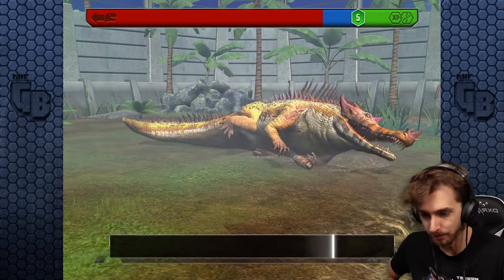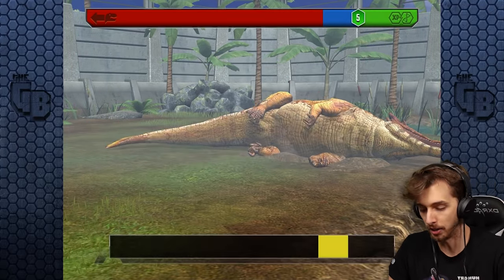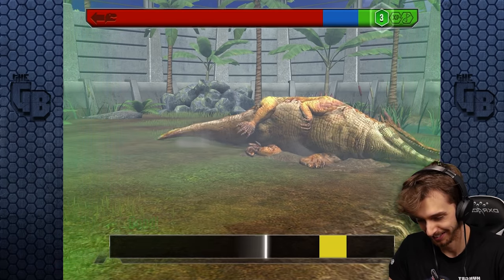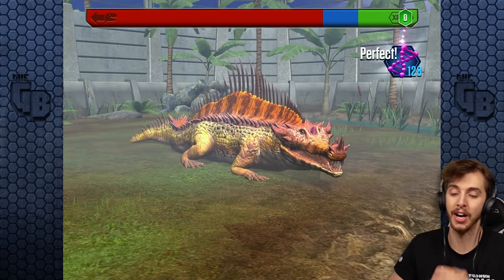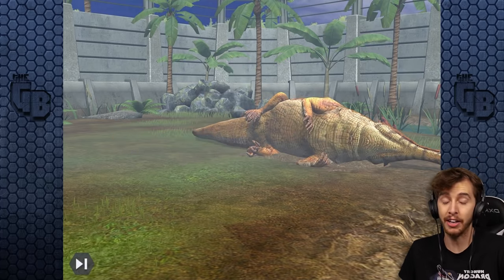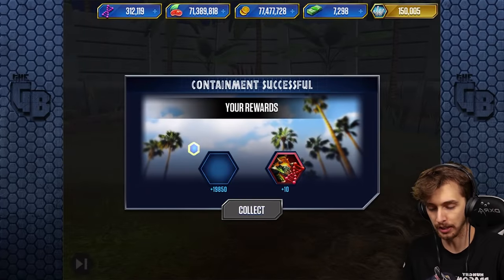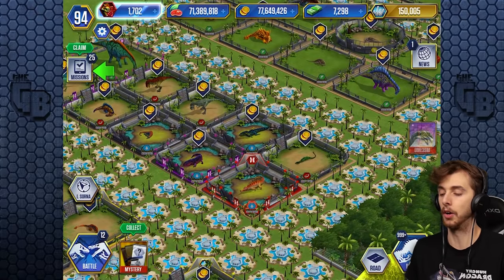We had a terrible start, but you know what — 160 DNA. Can I get a Triceratops? I don't even remember. Maybe. Oh, we got another one! There we go, we're done.